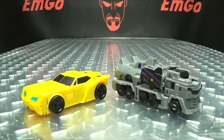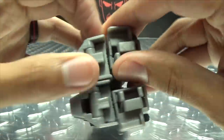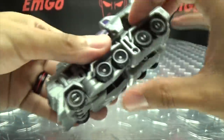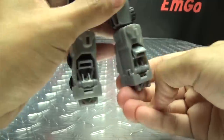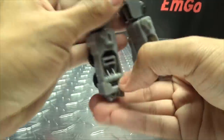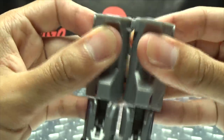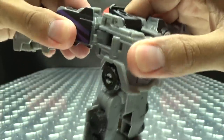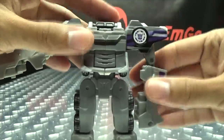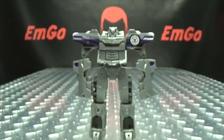To transform Motormaster: untab the arms, take this whole assembly and bring it down, split the legs and rotate them forward, flip out his feet, unhook the arms — it's a hook tab — bring them out on the double hinge, swing that forward so the tab goes in, bring the arms down, then flip up his head. There you have Motormaster.